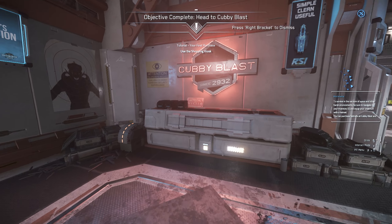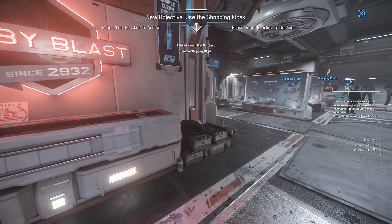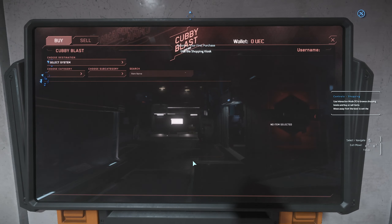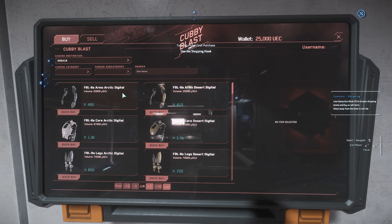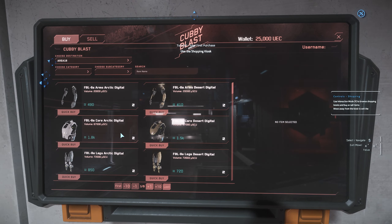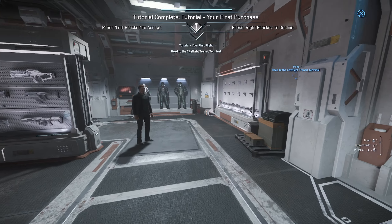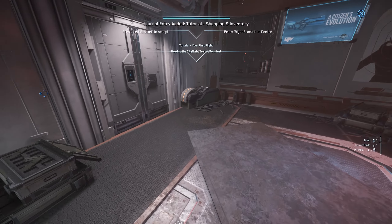Cubby Blast — since 2032, oh my god that seems so far from now. Use the shopping kiosk, let's check it out. I only have 25,000 credits — I could buy a few things but I don't think I need it right now. All I'm trying to do is get the full tutorial experience they added. Head to the city flight transit terminal — let's go.